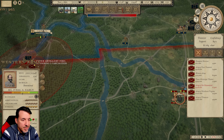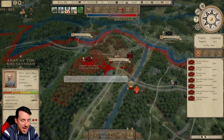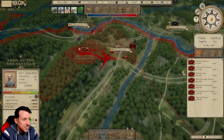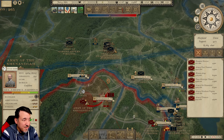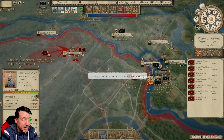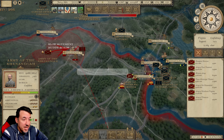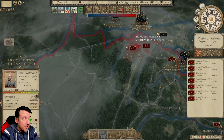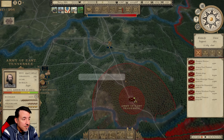Let's go take a look at what's happening with the Army of the Shenandoah. They did make it back down into Winchester — that's excellent news. Let's get them back to their home base. For now, I think I'm going to just have to hold tight with my Virginia armies and defend the border of Virginia against all these massive Union armies, while trying to make incursions further in the west.